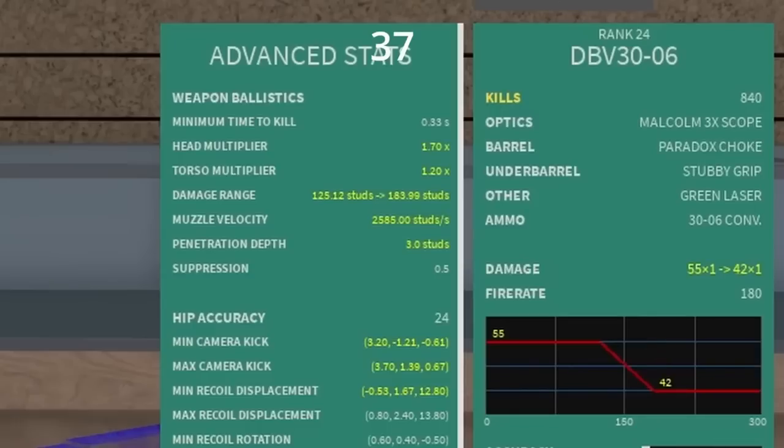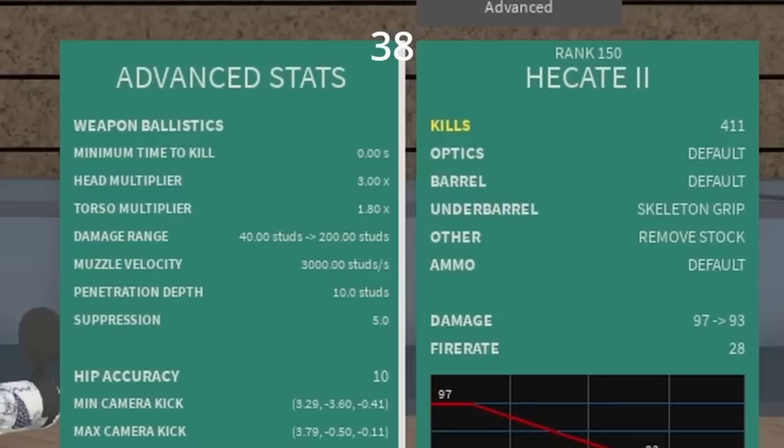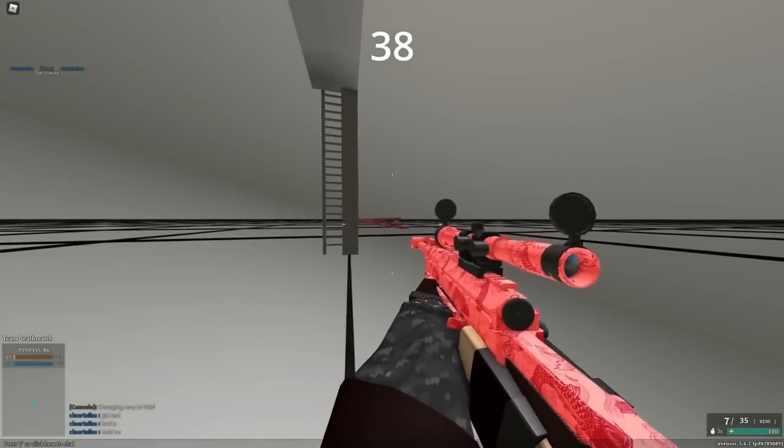The Paradox choke is actually a direct upgrade on shotguns with slugs, and it even works on the DBV 30-06, which isn't even a shotgun. Sometimes two attachments can be great ways to trade in stats. For example, running short barrel on the Hecate can slow your velocity, but if you run .416 Barrett, it almost cancels out and you get better handling.